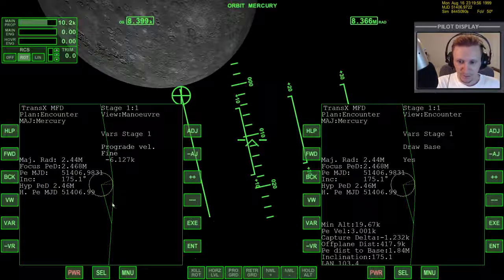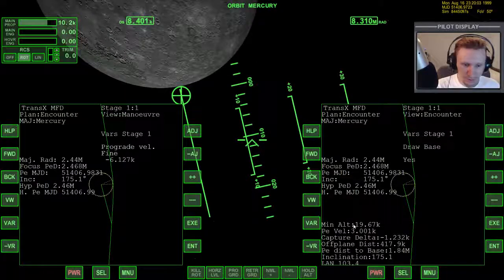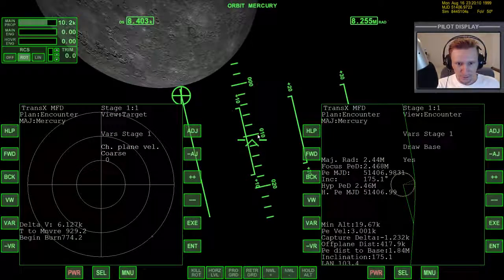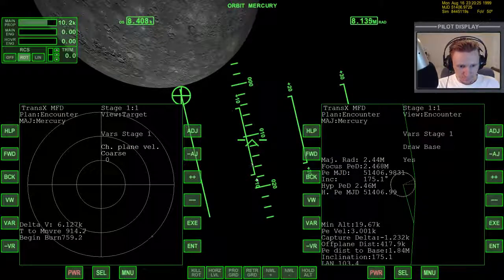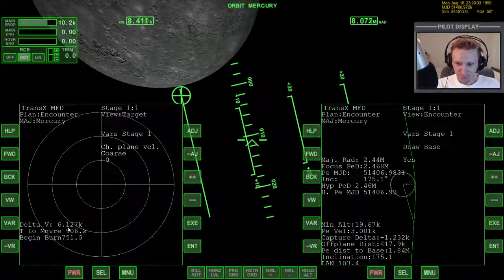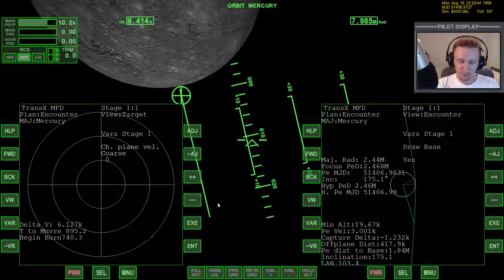Our burn is coming up in a little bit, and we're going to have our minimum altitude hopefully around 19,000 to 20 kilometers roughly. So let's go to view maneuver. We're within the SOI, auto reference yes, HUD on. This burn is going to be 6,100 meters per second — you can see just how much it costs to get slowed down into orbit around Mercury. But this is a bargain compared to what I spent on my first few missions to Mercury.